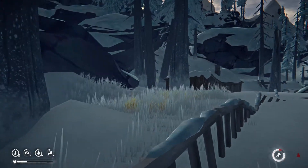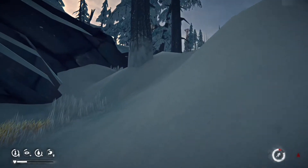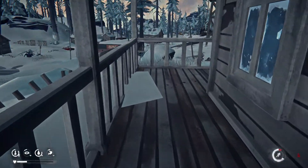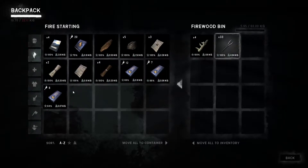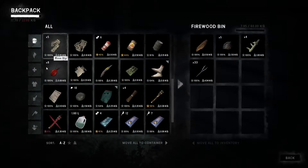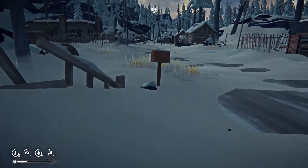We've got an axe. So what do we do — do we grab this stuff and put it in a container? Let's have a look. We can put all that in there. Put all the coal in there as well, because that just weighs us down. That's what it is in this game, isn't it? It's weight management. You can hear the wolves screaming and carrying on.